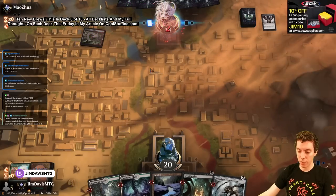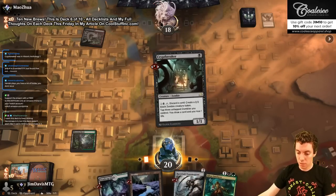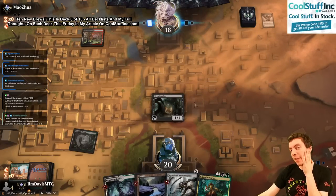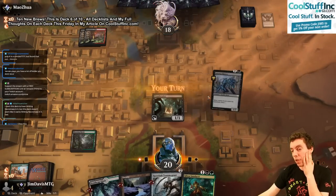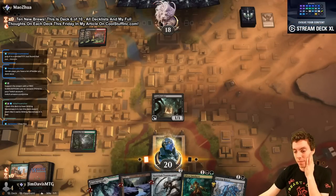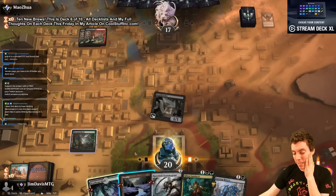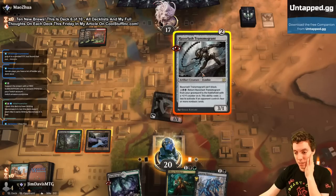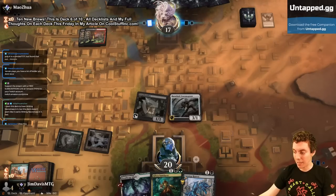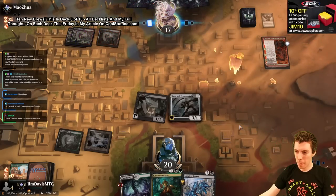Writhing Necromass — that would be a totally different direction. I think you could build some sort of zombie graveyard deck maybe. I'd already built this deck, and last night I was in the Elder Deep-Fiend tank for like an hour trying to figure out how to make a playable Elder Deep-Fiend deck. I just couldn't do it. I came to maybe a Blue-Black zombie deck but at that point I already had a zombie deck so I was like, eh, whatever — I have a zombie deck.